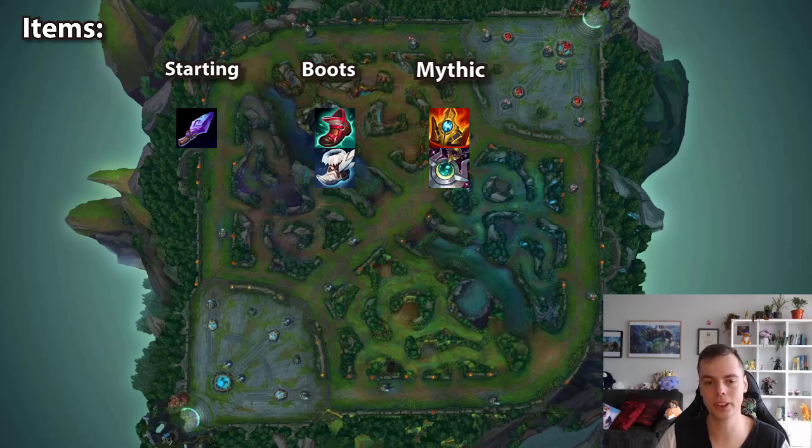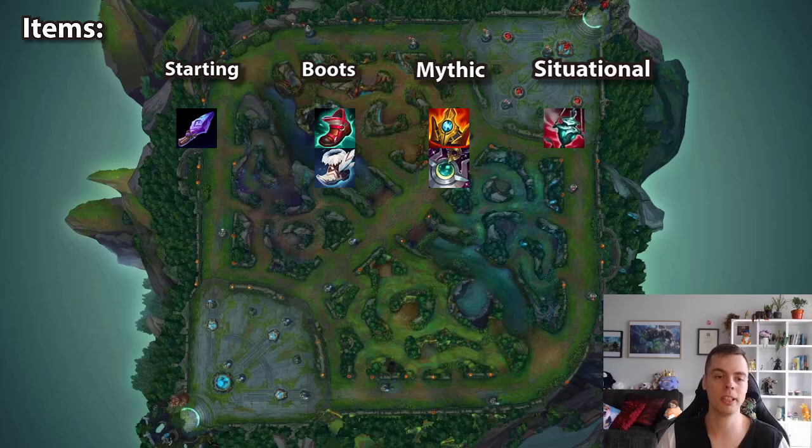After mythic and boots, the situational items are next. Ardent Censer with two or more teammates who benefit from on-hit and attack speed. Mikael's if there are two or more hard CC reasons including at least one ultimate like Ashe, Leona, Sej, or Seraphine ults to cleanse an ally. Putrifier if there are two or more significant healing sources on the enemy team such as Soraka, Aatrox, Fiora, Sylas. These should be the main situational items.